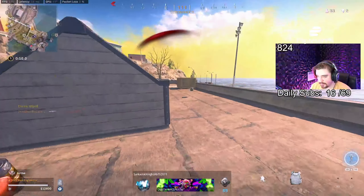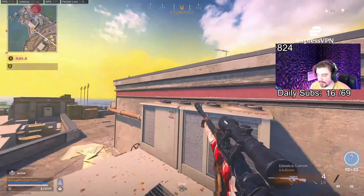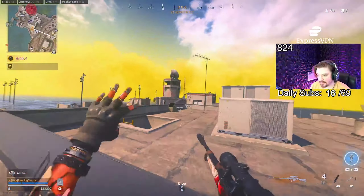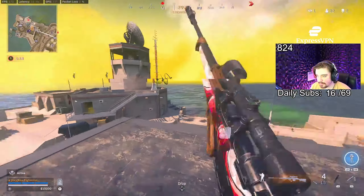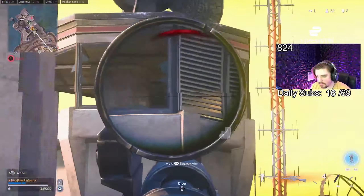It makes no sense why the guy on the tower is trying to shoot at me when somebody just bought a boat directly under him. The person that bought the boat over there is not the person in the tower, but the person in the tower has zero desire to look down. I got the kill on the person that bought the boat, but hey.